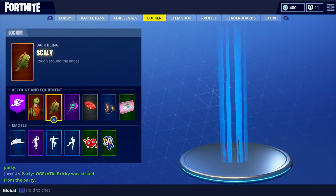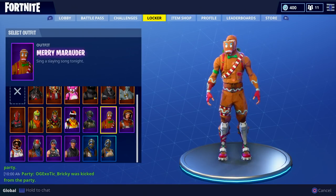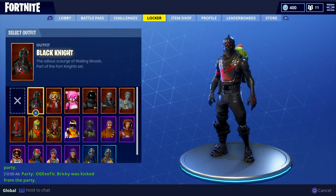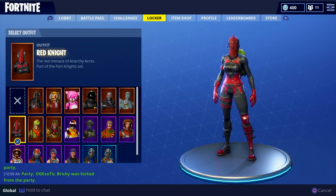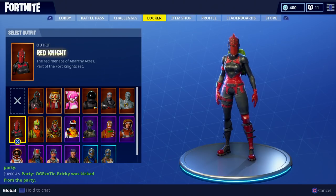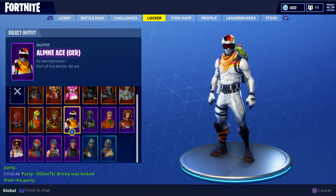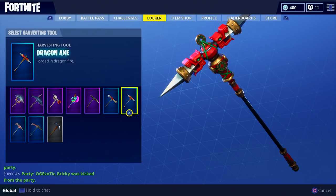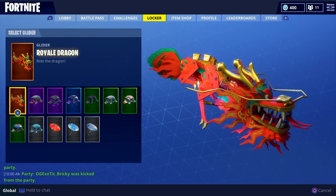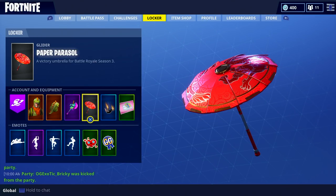Let's add this up. The legendary characters are $20 each, and others are around $15 or $10. I bought six that are $20 — that's $120 right there. Then two at $15 — that's $30 more, so $150 on characters. Then the pickaxes: two at $15 is $30, plus one at $10, that's $40. And a glider that was $20. So we've spent over $200 on this game, which is insane — and that's not including the dances.